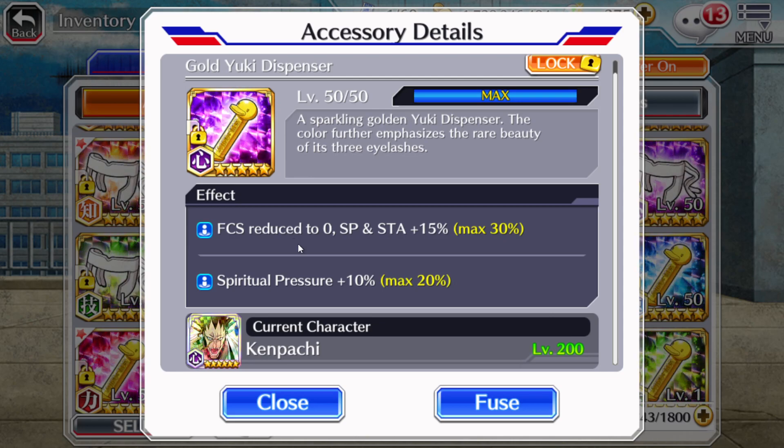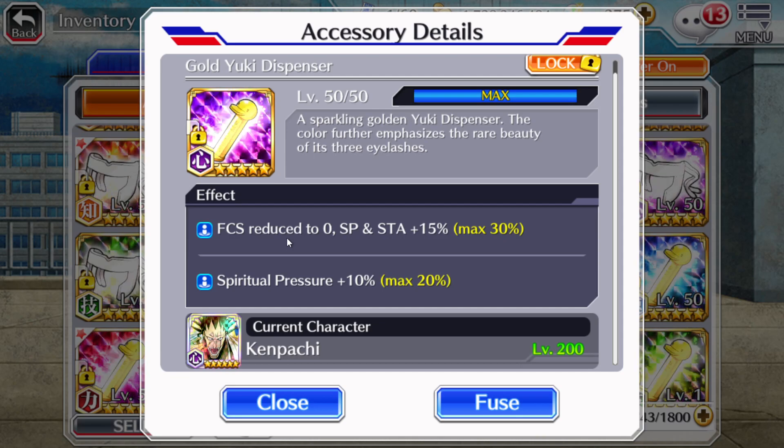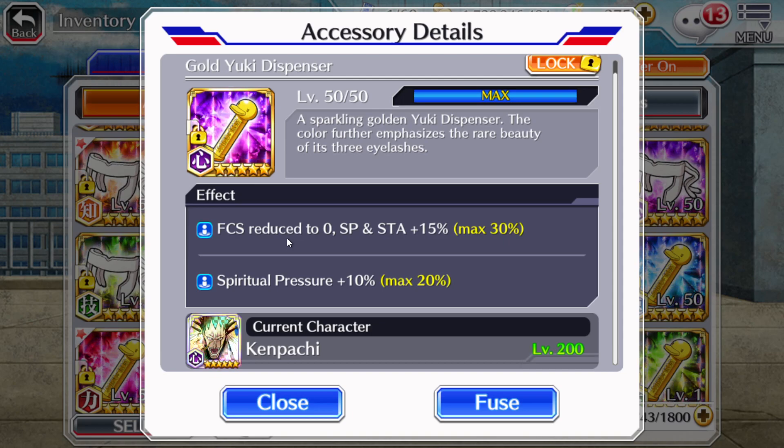Focus right now is really really good. Prior to the focus update this was actually an okay or good accessory to use, but with the focus update — I don't know how many years ago at this point — this was basically made useless. You could still use it, but it's not the best. If you can get to a thousand focus you're guaranteed to crit every single time, and anything above that one thousand focus is just more damage being done.